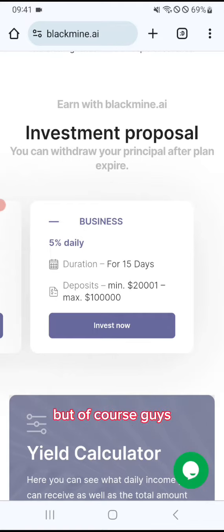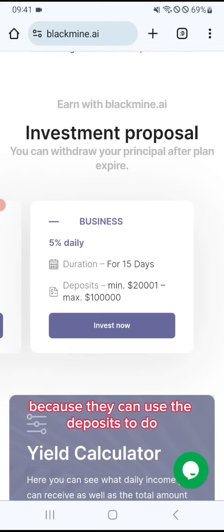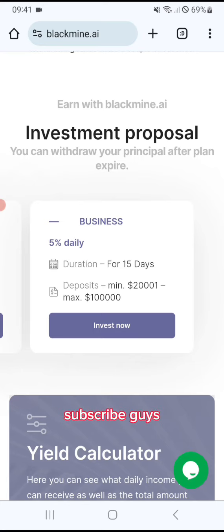Because such earnings can be a risk to earn 5% daily, but of course it's for 15 days. And the deposits for this package, I think it's worthwhile, because they can use the deposits to do various different investments and tradings to provide the profits they're offering for the 5% package. Subscribe, like, and share. And if you like this platform, you can get on board and start with one of those packages.